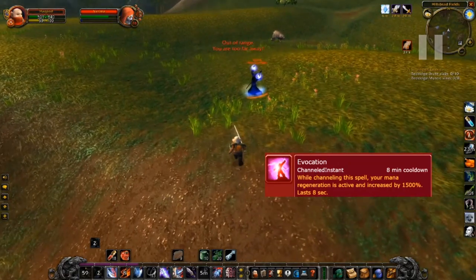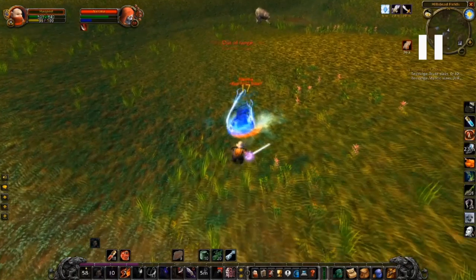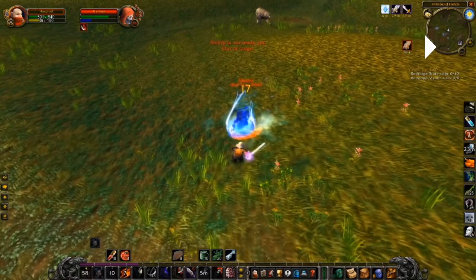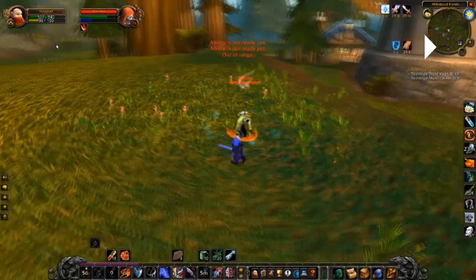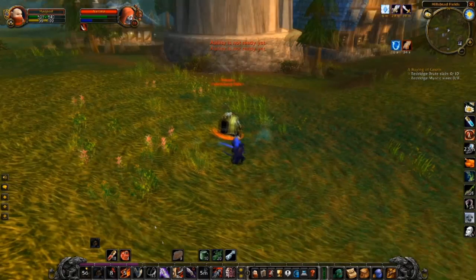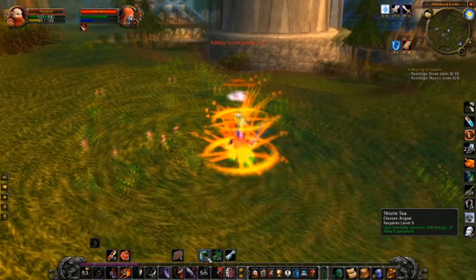He uses his Evocation spell because he's completely drained of mana. He wants to channel it for about eight seconds, which would give him pretty much full mana. But since I got out of his Frost Nova so quickly I'm able to run to him and Gouge him again. He only managed to get one tick off, so he got about 25% mana — much better than 100% for him. I then want to wait for my energy to be as full as possible while he's still Gouged, and I also use Thistle Tea which gives me 100 energy instantly.